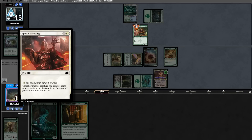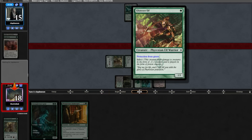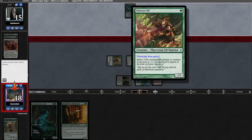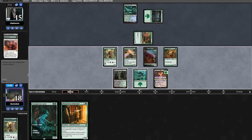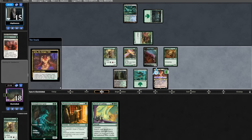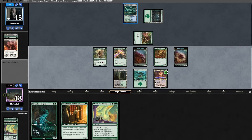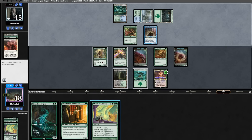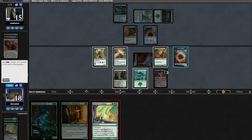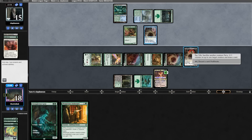If they had Blighted Agent I would downtick and kill it. Opponent casts Apostle's Blessing naming green on the Glistener Elf and attacks us. Pro-green means they can't pump it with their own green pump spells. We take one infect and they say go. Court of Calling off the top — amazing draw. We'll cast it on their end step in case they have a Spell Pierce. Opponent plays a land into Blighted Agent, no attacks, so we cast the Chord. They didn't have the Spell Pierce, so we grab a Yawgmoth. This game should be over from here.